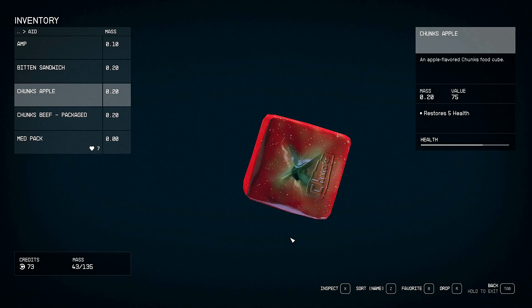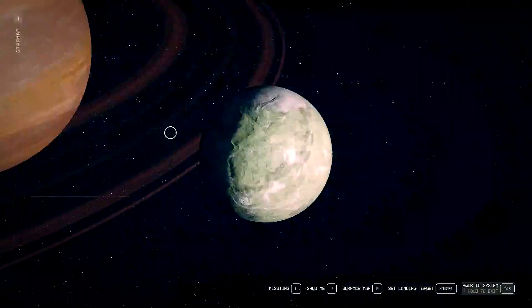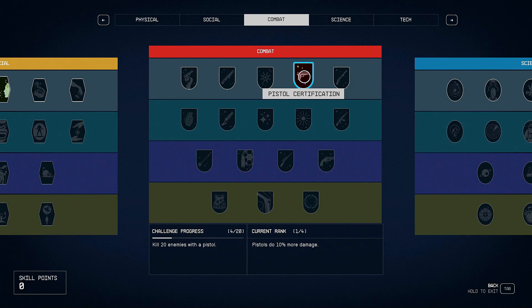Where does it tell me about my character? That's the star map. Okay, back way out. We've got our ship, skills. You receive one skill point to spend every time you level up. Each skill also unlocks a challenge. Complete the challenge and then spend a skill point to rank up the skill. The top row represents basic skills; the rows below are locked until you've spent a minimum number of skill points in that category. We already have pistol certification because we decided to be a scoundrel.